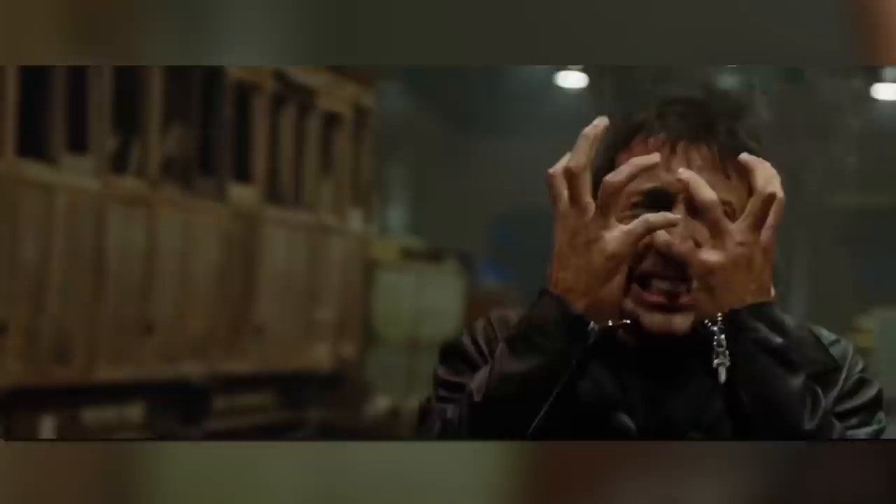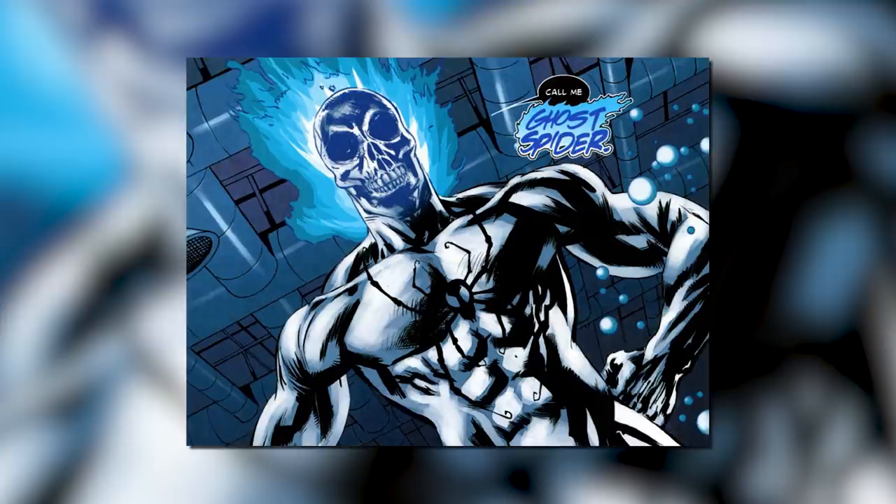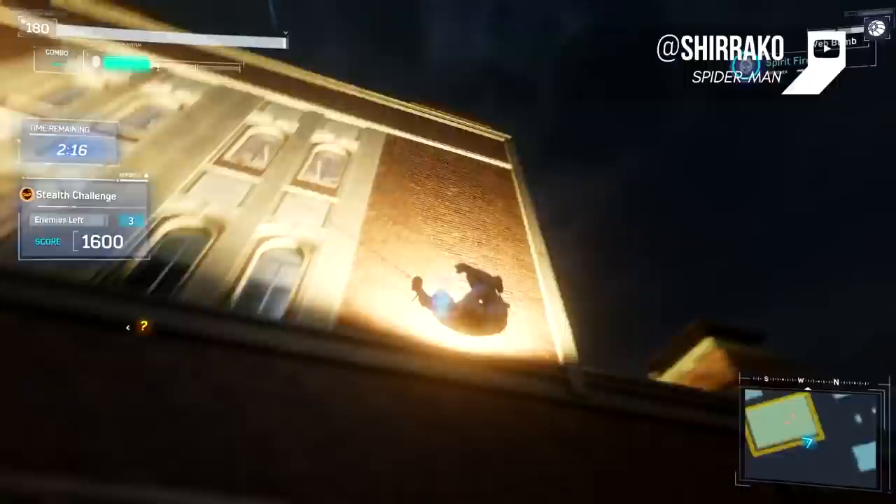Spirit Spider! You're maybe a little too into Nicolas Cage for your own good, and just like the Raging Cage, you have some inner demons to work out. The Spirit Spider costume lets players really show off their ghostly demeanor. This costume is forged after a Peter Parker from an alternate universe had his soul sent to hell and back, so this outfit definitely has some edge to it. Spirit Spider is great for those who want to experience Halloween all year round.